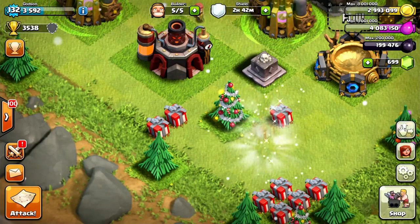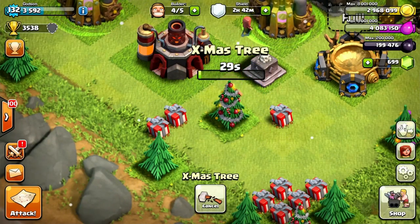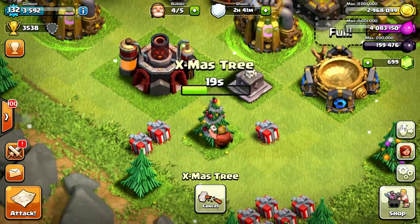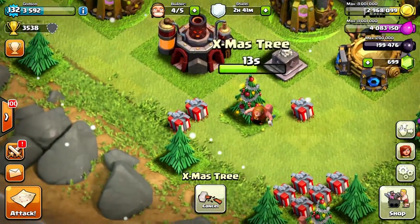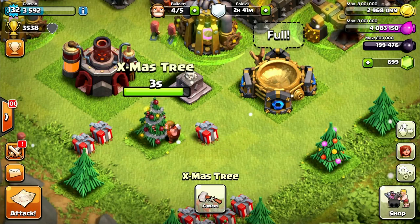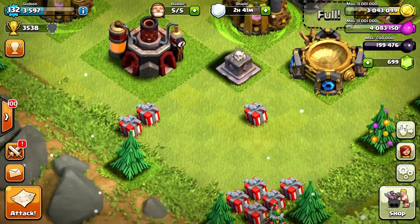Let's go ahead and cut this Christmas tree down — it's in the way of my base design and I don't really need it. I already have three that are in a good position, so we'll cut down two and see what we get. It's a little sad because these come only once a year, but what's the fun if you can't cut at least one or two down? Usually they give you gold — let me see how much. Oh, 75,000! That is the same price — good stuff.